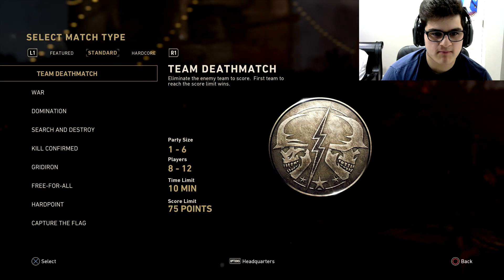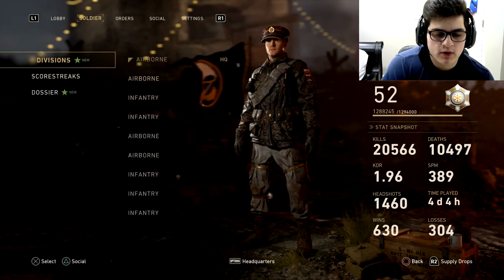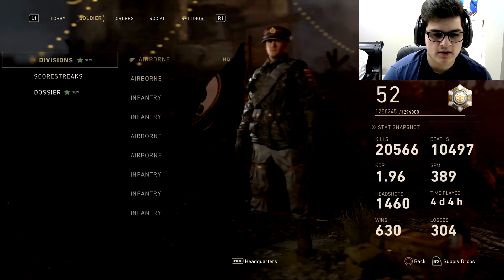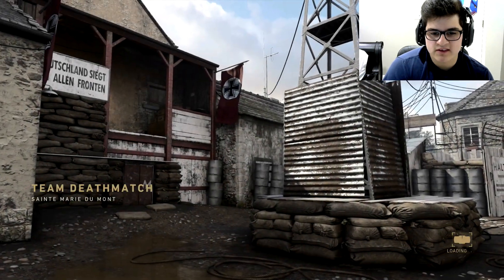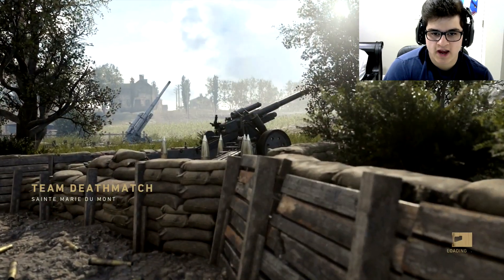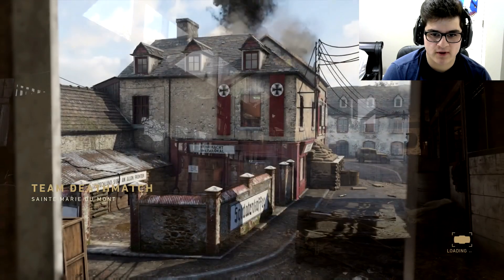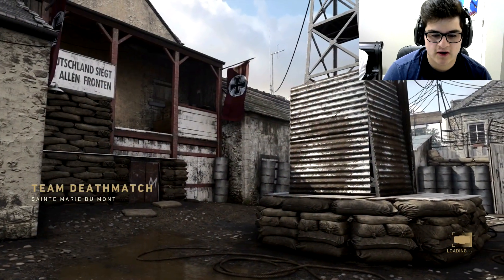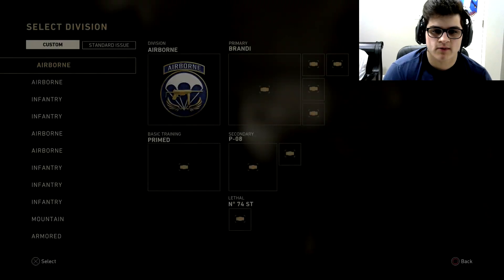Today we're gonna complete our last match of a multiplayer game so we can finally get the Sten SMG, and I'm gonna bring you guys some gameplay. I really want this gun - I heard it's actually a melt machine. I don't know how good it's gonna do, but I hope it's at least a decent gun, worth the time and the grind. As soon as I was done recording yesterday's video, I realized you can actually go to Major Howard and purchase the contract to get the gun.